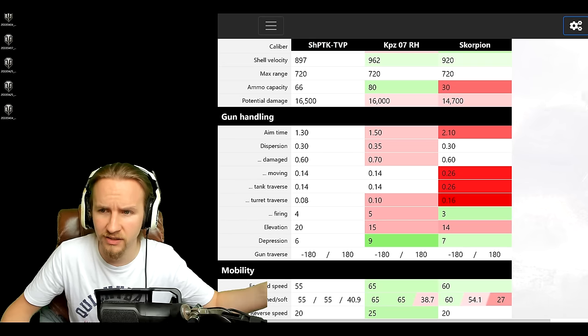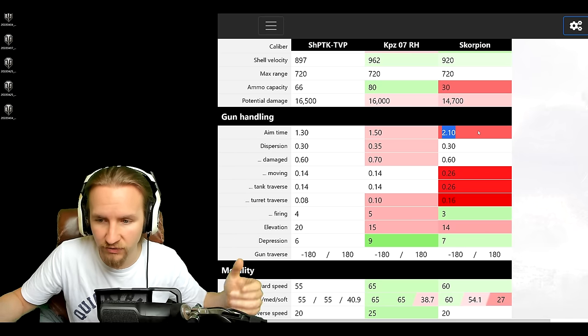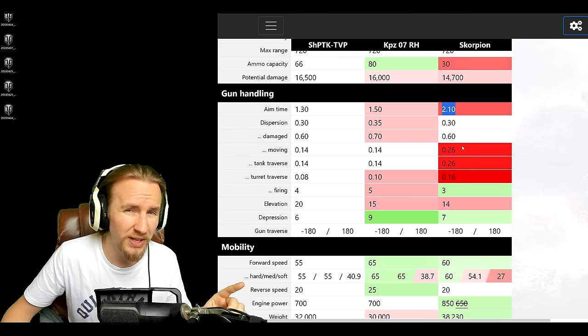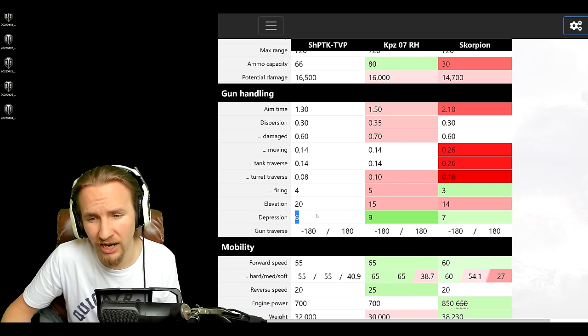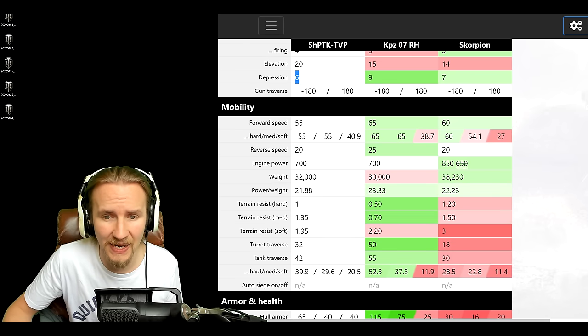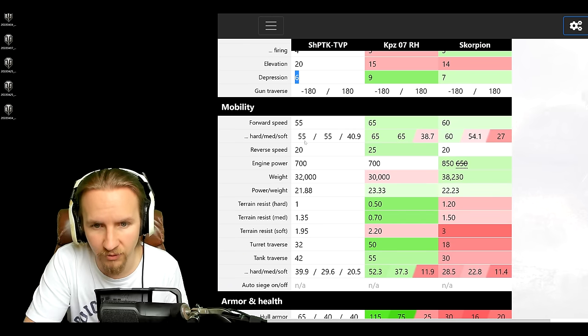Just look at what it does to the Scorpion — it has literally half the dispersion and nearly half the aim time, and the Scorpion already feels quite comfortable with the gun. The one thing that does suck is the six degrees of gun depression, so don't think you're going to be working ridgelines like a medium tank.